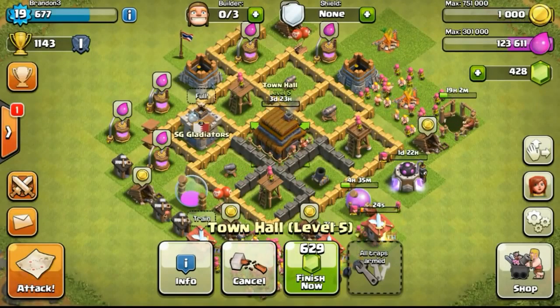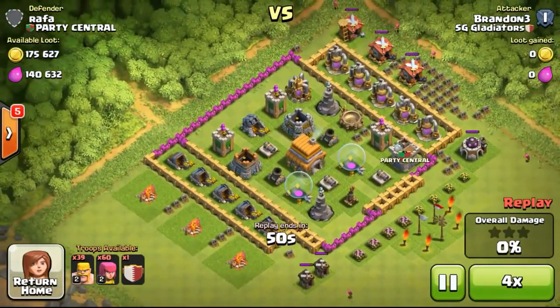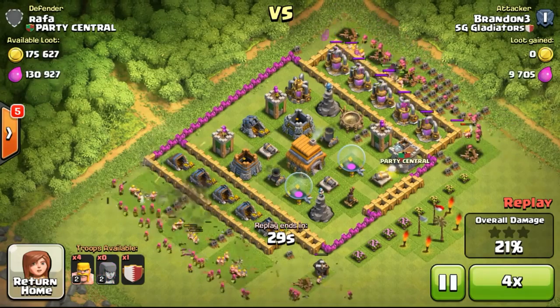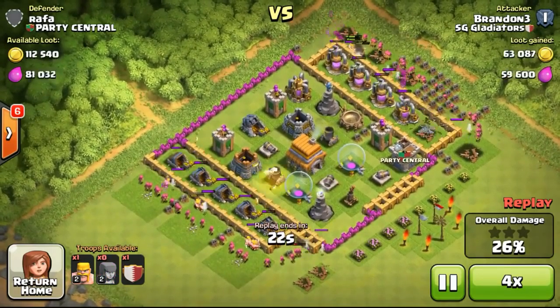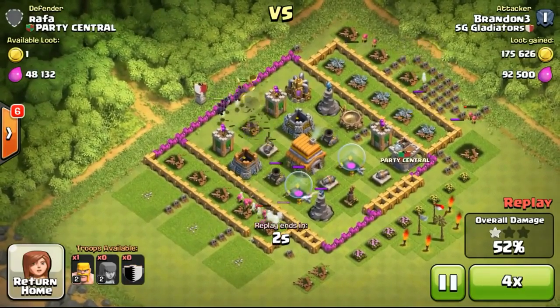Town Hall 6 will be more fun, and getting to Town Hall 7 will also be more fun. However, the loot penalty will definitely affect things — you won't be seeing 300,000–400,000 resources as easily as right now. We'll have to proceed up to higher leagues and higher trophies to be able to find such bases.